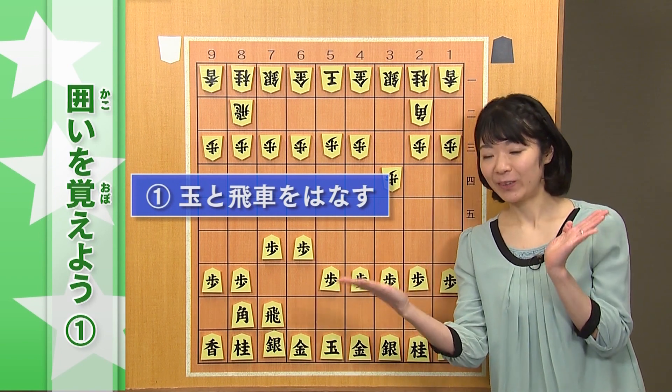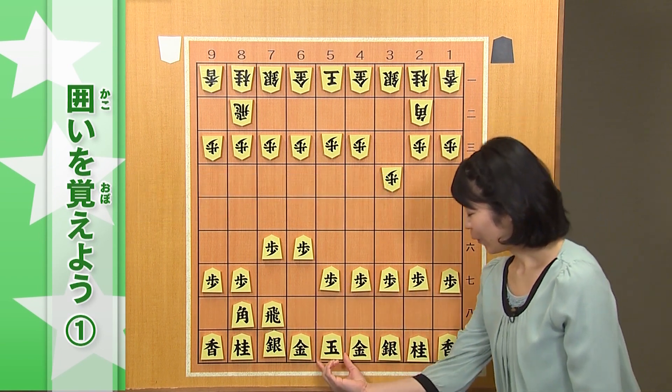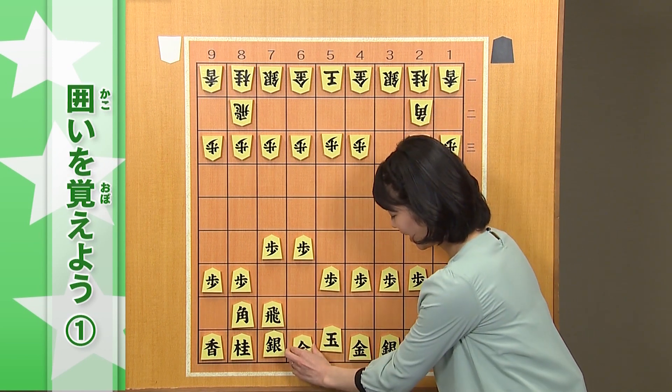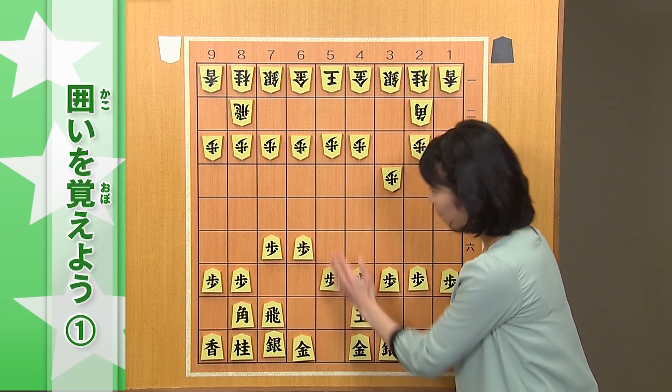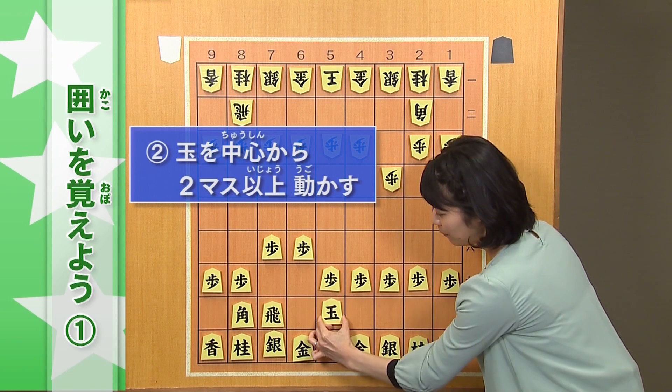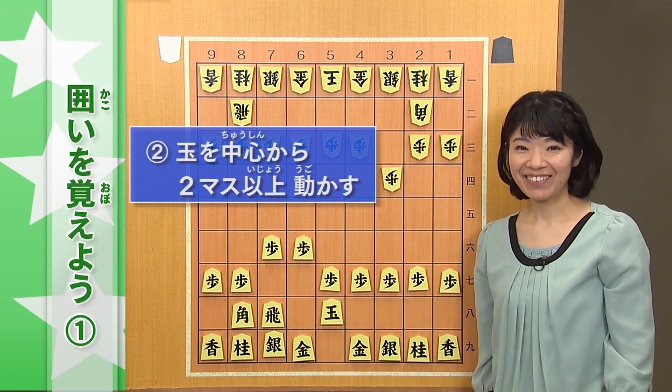飛車と王様は、反対側に持っていきます。こっちに行くと、近づいちゃいます。離してあげましょう。そして、真ん中から、2本以上、動かしてあげます。一歩、これは動いたことになりませんよ。